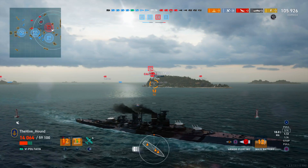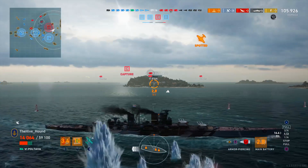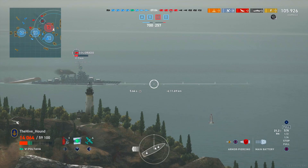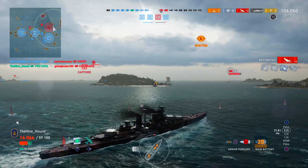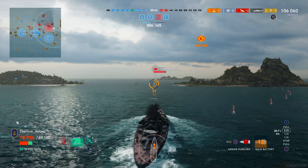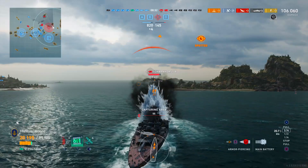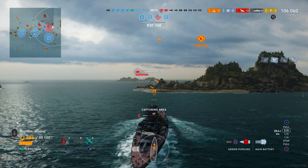This is really getting into crossfire territory now. Our team has pushed through A and the enemy are completely surrounded. We seem to have found the attention of both the Colorado and now the Scharnhorst. We turn back in — we've got three out of four caps, so I don't really need to get this cap, but stranger things have happened. There we go, Colorado is down — that's our third kill. You never know what can happen; anything you can do to increase the chances of getting that win you should definitely be doing.